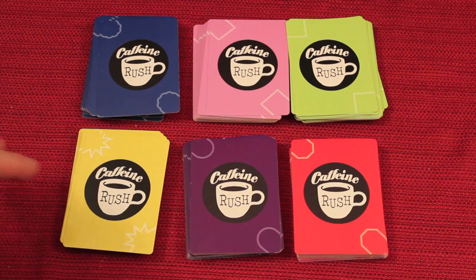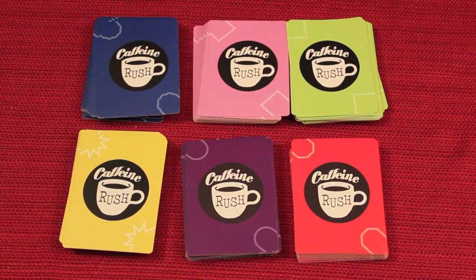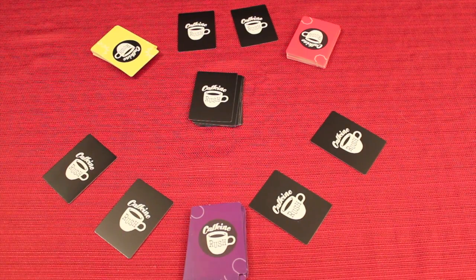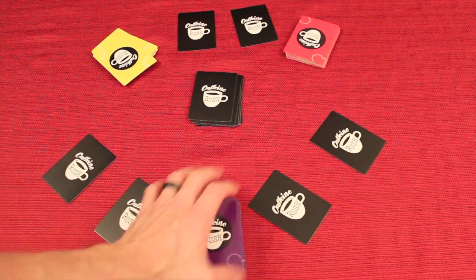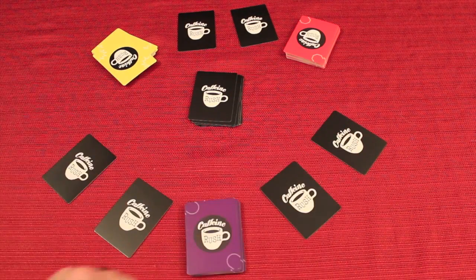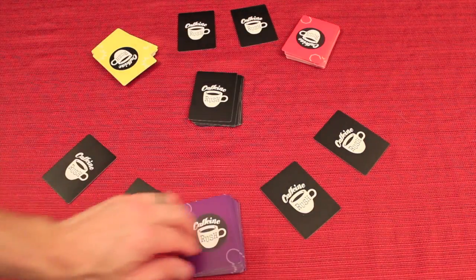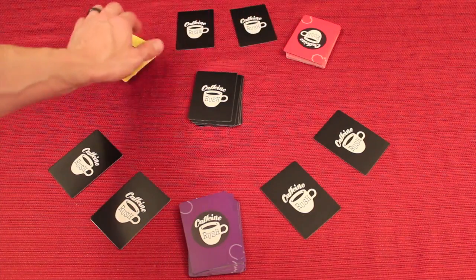This plays up to 6 players, so each player takes the deck of the color they want and shuffles it up. Here I have Caffeine Rush set up for a 3-player game. We have a purple player, red, and yellow. In between each of these players are 2 orders — on the back of these is a coffee order. So there are 2 orders that each pair of adjacent players are fighting over.